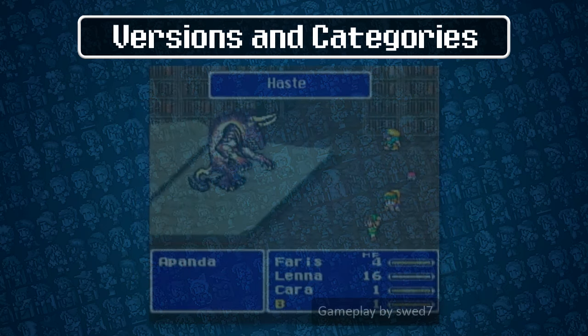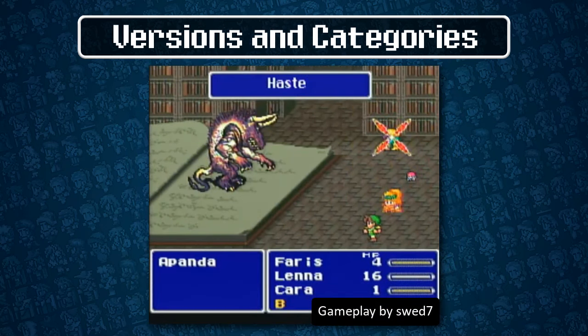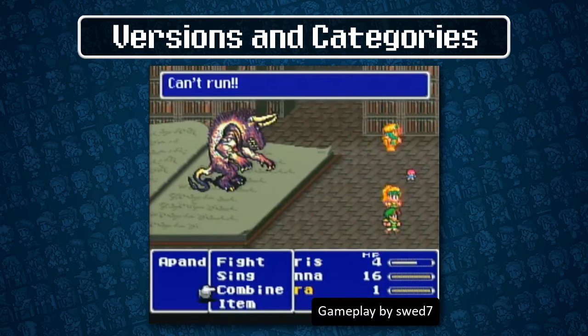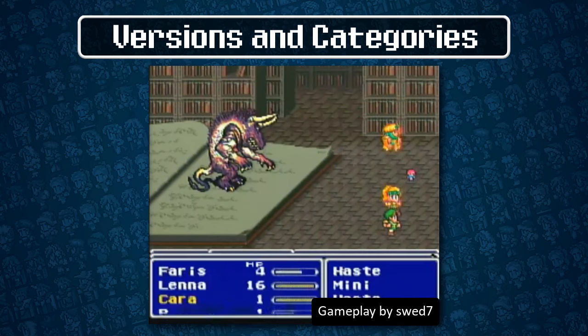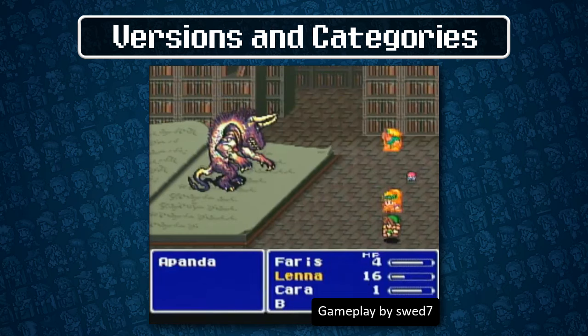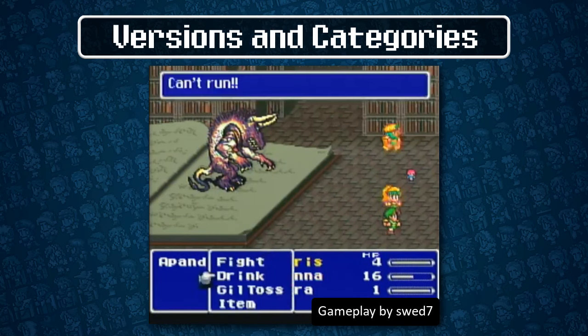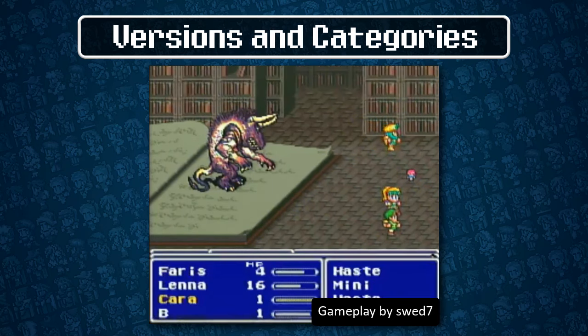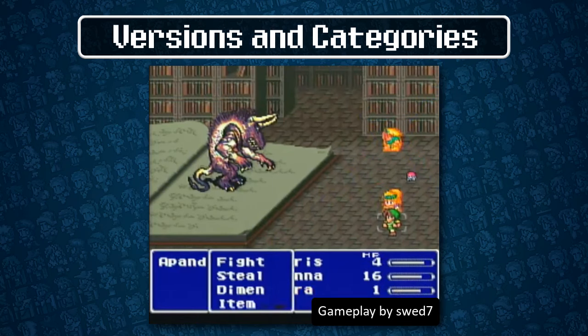If you want to research Japanese speedruns, it's worth noting that the JP community practices what's called BS1 Active. It's a glitchless challenge category that deliberately picks the hardest menu options, making enemies much faster and more difficult. For this guide, we cleared the game with any percent ruleset, so we changed the battle settings to make things more consistent.